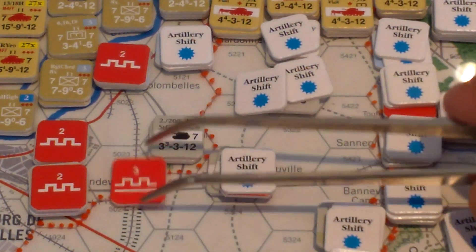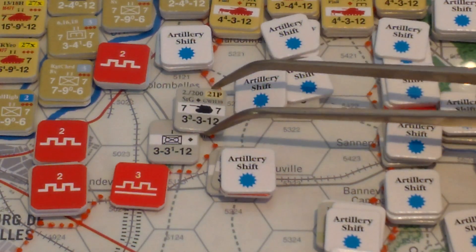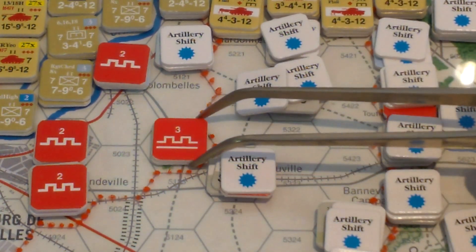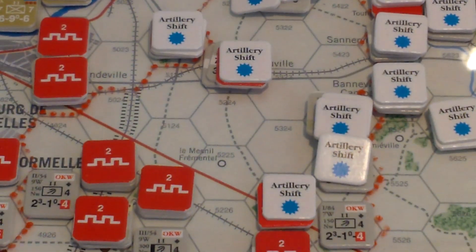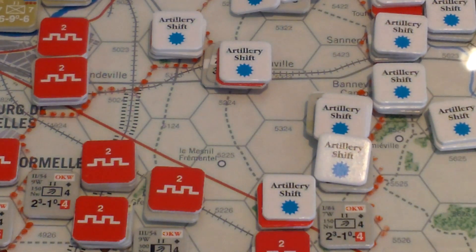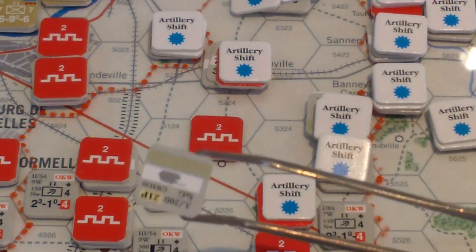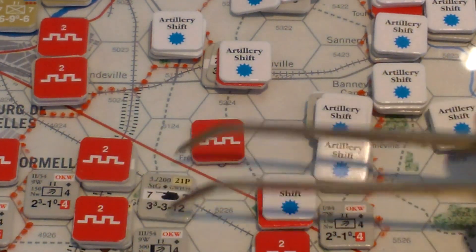Next guy down: level three entrenchment, pure AFV — minus two for the entrenchment, minus one for pure AFV, minus one for two or fewer steps — so minus four. That's a six, minus four is two: one AS and one step loss. I'm going to keep the armor and lose the field work. Two artillery shifts. That was the last column — pretty devastating. Almost seemed like they lost the equivalent of a division. Probably not, but that was brutal.